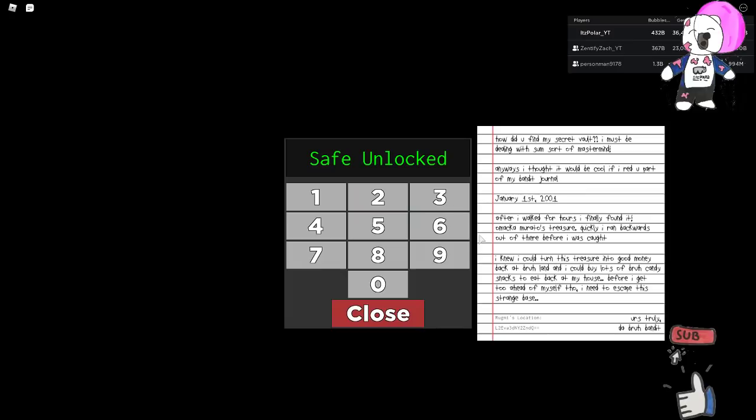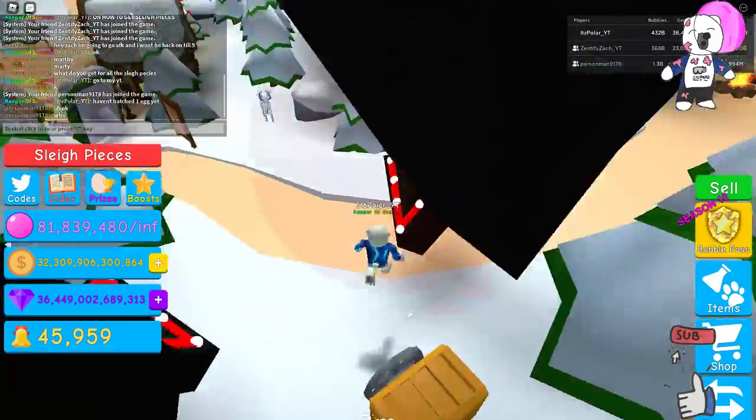Let's read this here. It says: 'How did you find my secret vault? I must be dealing with some sort of mastermind. Anyways, I thought it would be cool if I read you a part of my bandit journal. After I walked for hours, I finally found it — Omaka Maruto's treasure. Quickly, I ran backwards out of there before I was caught. I knew I could turn this treasure into good money back at Bra Land. Before I get too far ahead of myself, I need to escape the straw base. Here is Rugby's location.' And that's from the Bra Bandit.